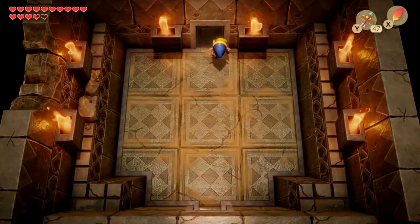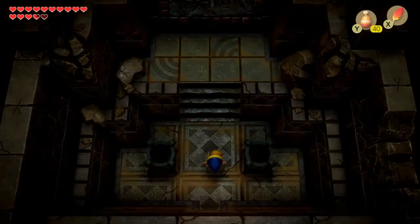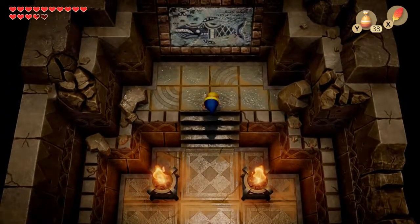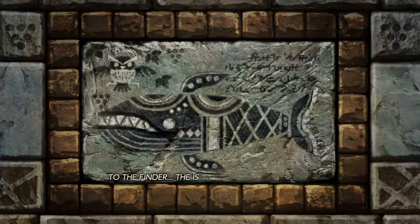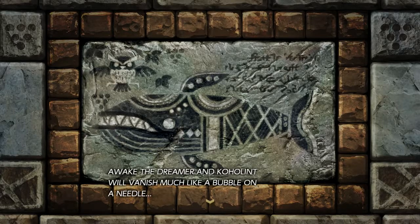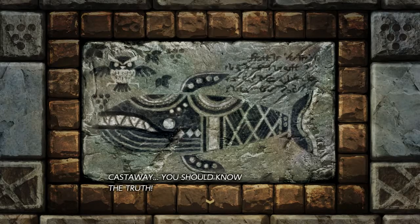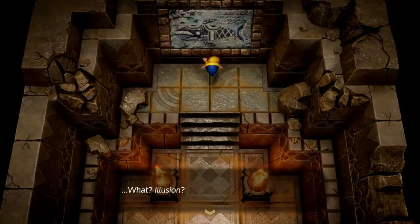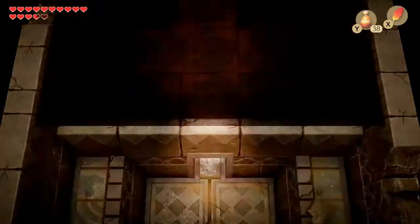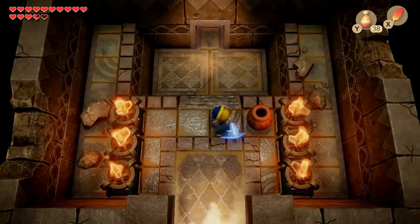Anyway, we do have to head a little upwards. You will notice that the text on screen mentioned the island secret in the shrine. So let's read it: 'To the Finder — the Isle of Koholint is but an illusion. Human. Monster. Sea. Sky. A scene on the lid of a sleeper's eye. Awake the dreamer and Koholint will vanish much like a bubble on a needle. Cast away. You should know the truth.' It's actually implied Link is speaking there — the island is an illusion.